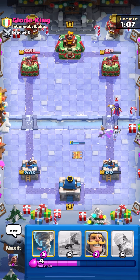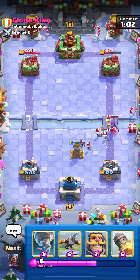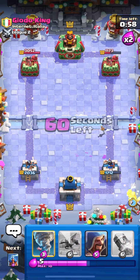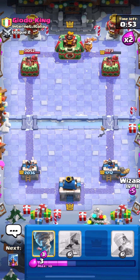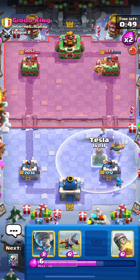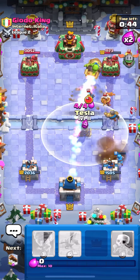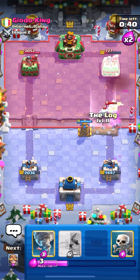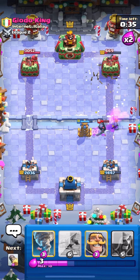He does have Fireball and he's probably gonna Zap this as well. I'm gonna go for a Tesla in the center, then Skellies and Log to push off the Giant and kill the rest of the Skeletons. Tesla's doing a pretty good job of cleaning that up. I'm just gonna cycle another Knight in the back. He goes for a Monk in the back, so I'm just gonna match that with a Wizard. I don't think he has Fireball back in cycle yet.